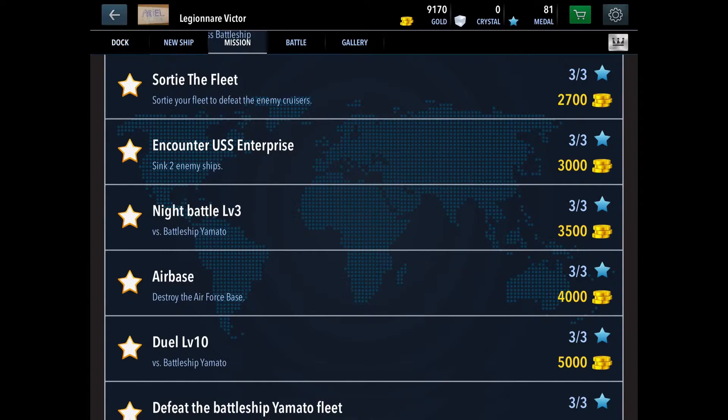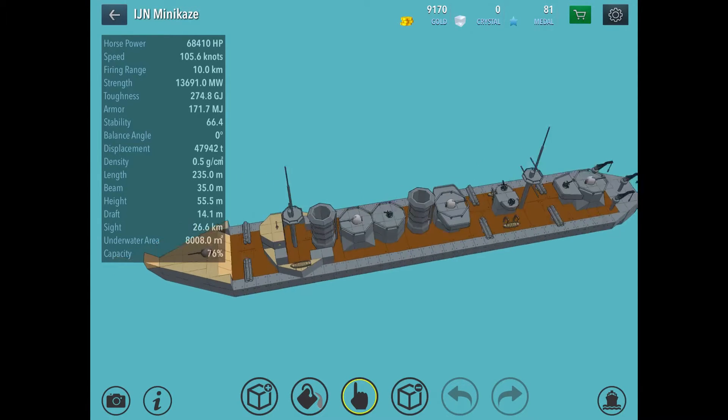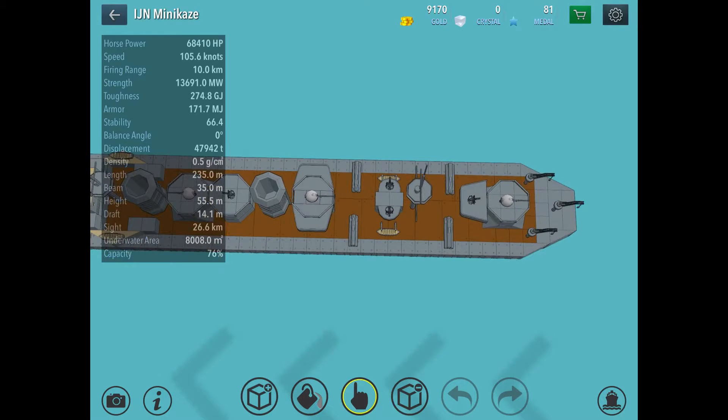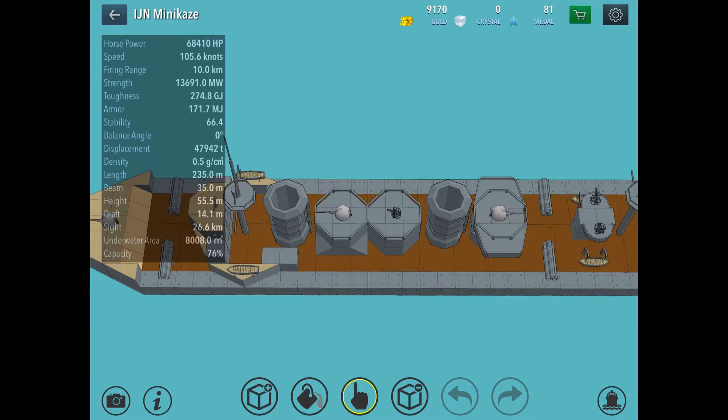It can go almost 100 knots — it should be able to hit 100 knots. Yeah, it can go really fast and has enough torpedoes to take down the Yamato in a night battle. So let's go try it out against the Yamato.